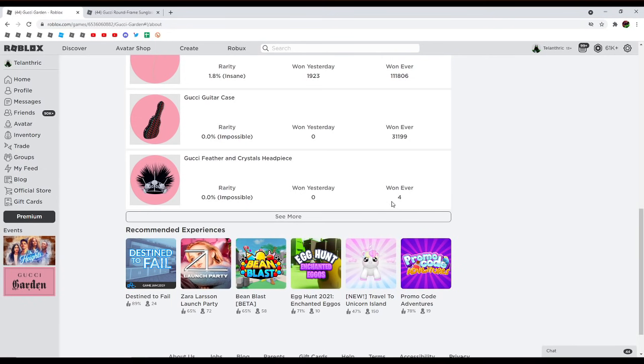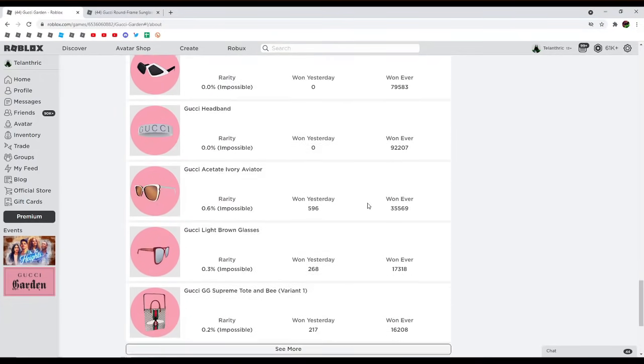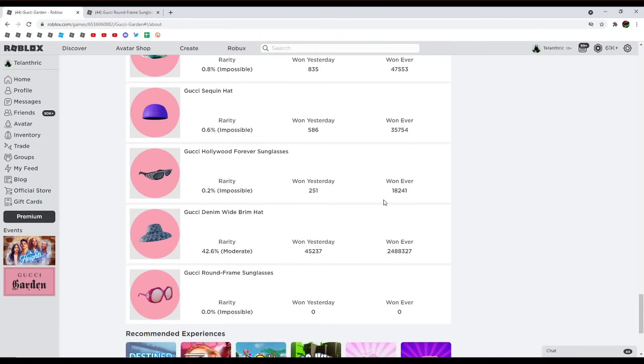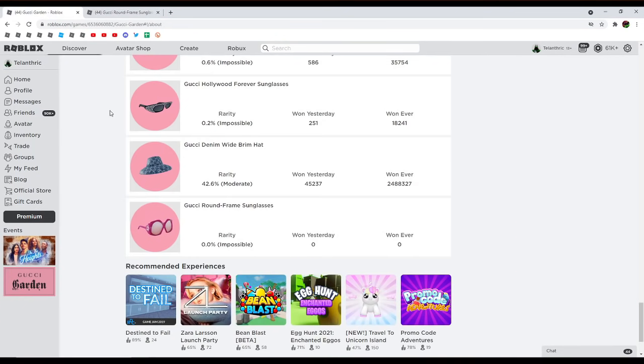Four people have it, but those are only the developers. If we scroll down, we can see there are Gucci round frame sunglasses. Then if we go to the page of the badge, we can see it was last updated May 27th, so that means this was made two days ago. I thought it was going to come out that day as a free item, because they just randomly released the Gucci denim wide brim hat for free, and it got 2.4 million owners.